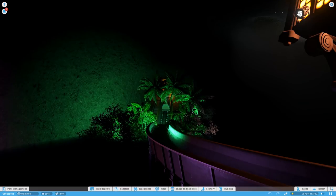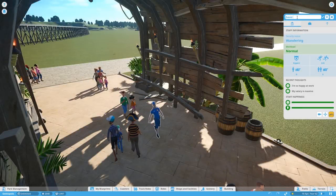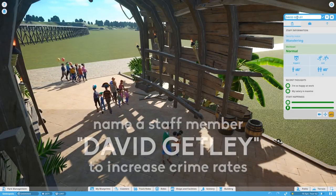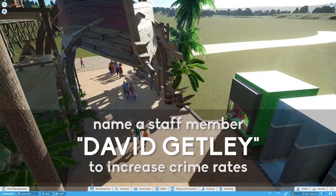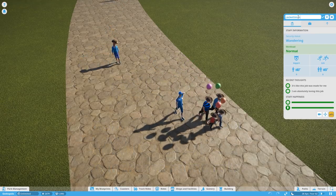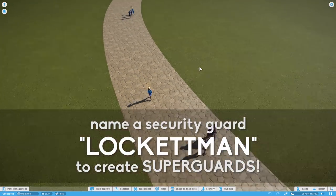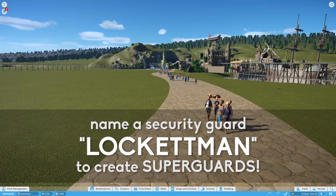And it does crazy things to your log flume as well — the kraken didn't even have a chance! If you rename one of your security staff to 'David Getley', that will increase the security heavily in your park and increase the vandalism heavily as well. But don't worry — you can rename one of your security guards to 'Locket Man' with a double T, and that will make him basically Robocop, smashing everyone out of his way whilst in pursuit.